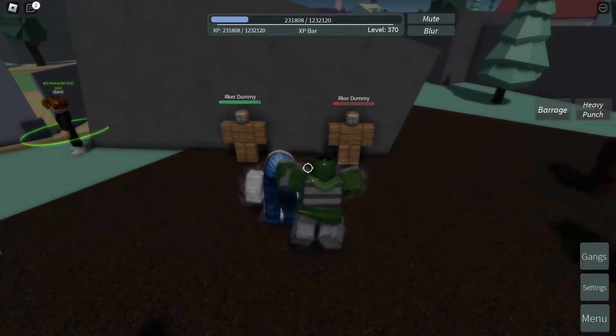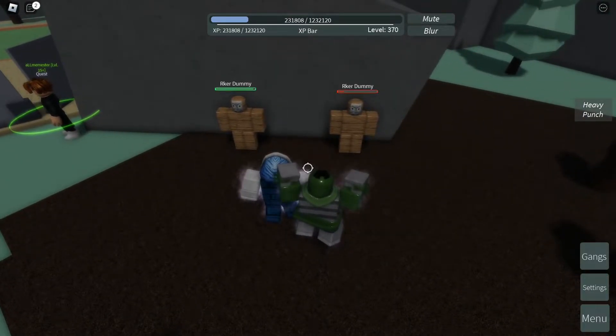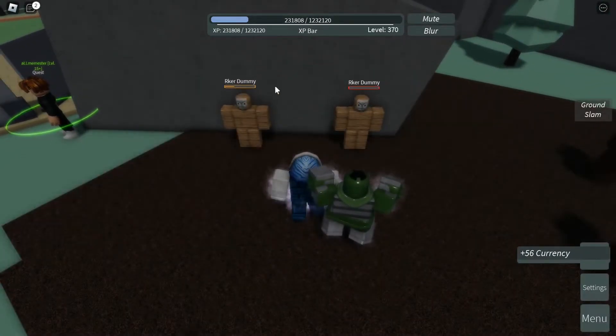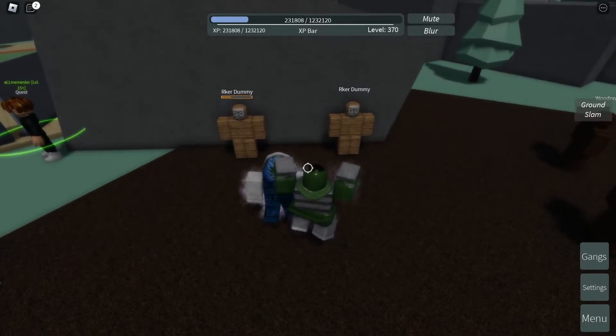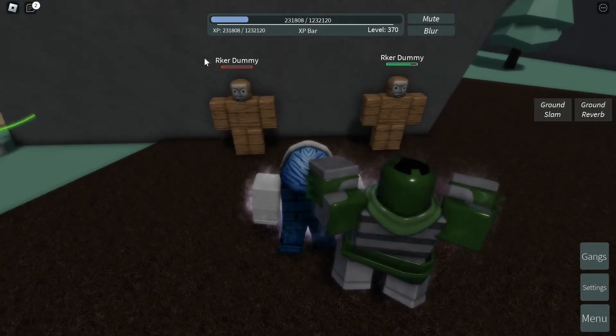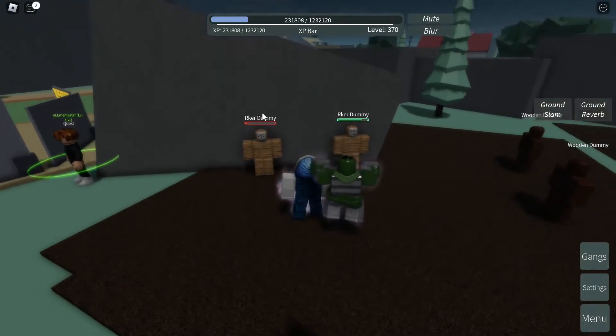Next is the Ground Slant. This one is AoE, so whoever is around you will take damage. Click T — as you can see, it deals 167 damage to everyone around you. Next is the Round Reverb — click F — and everyone around you will also take 48 damage. It should fling them away from you, which is really nice.